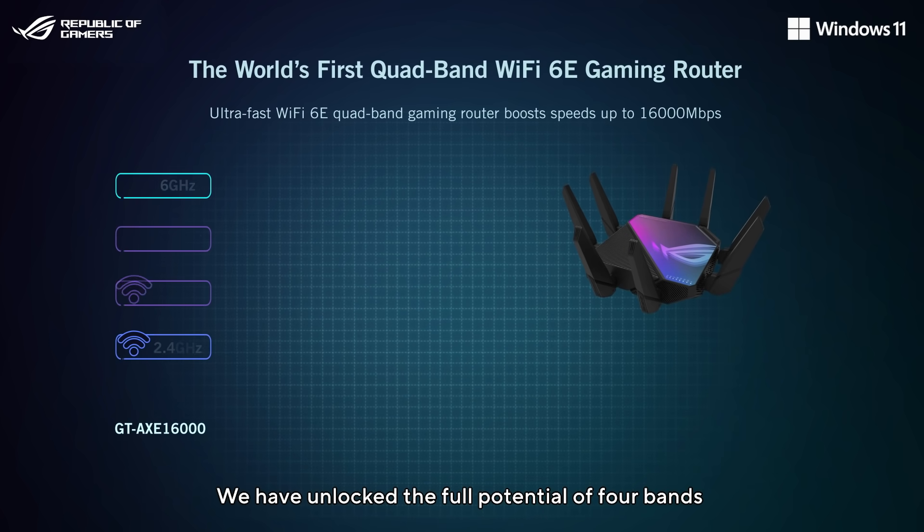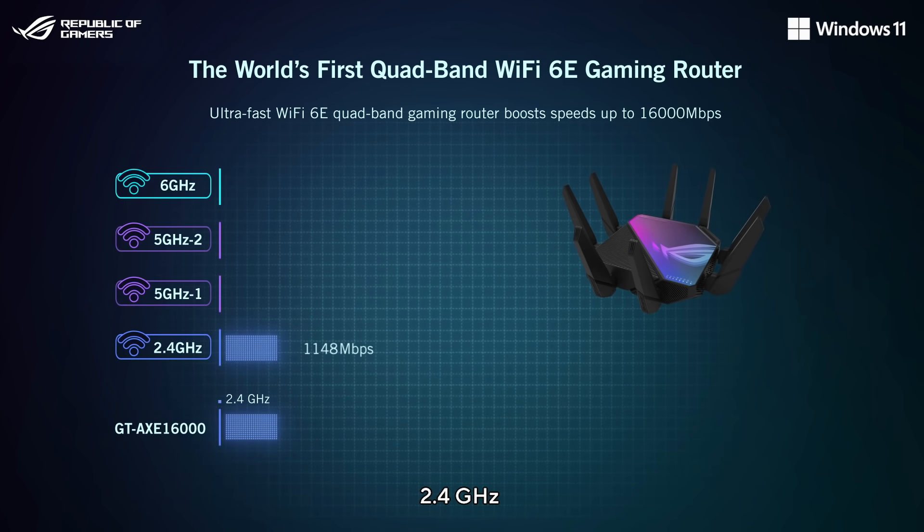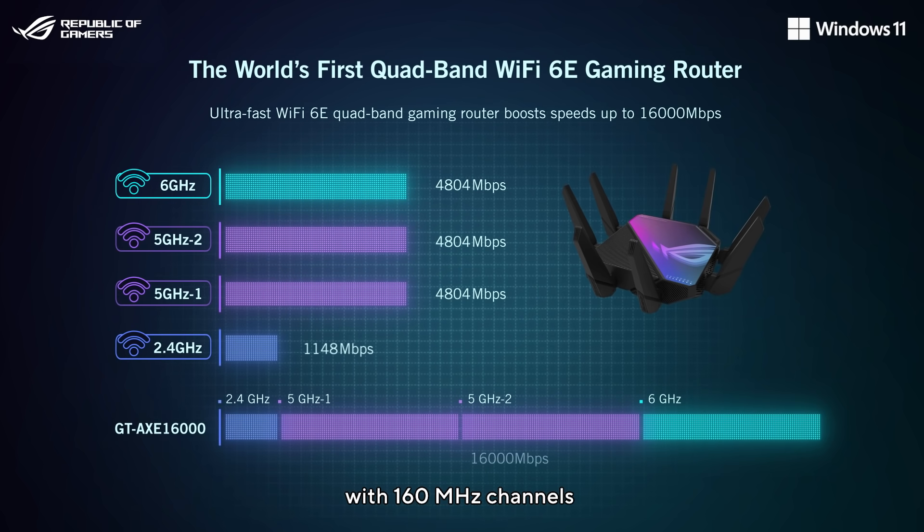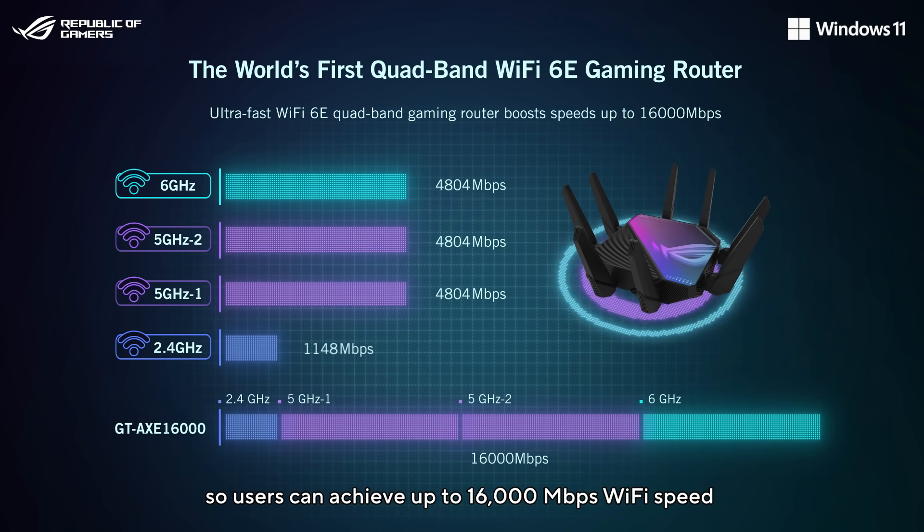We have unlocked the full potential of 4 bands — 2.4GHz, 5GHz, and 6GHz — with 160MHz channels, so users can achieve up to 16000Mbps Wi-Fi speed.